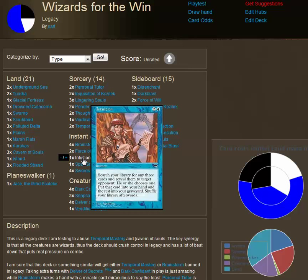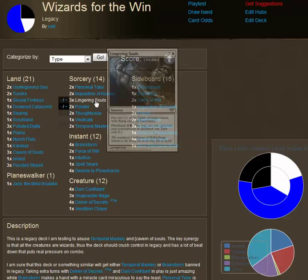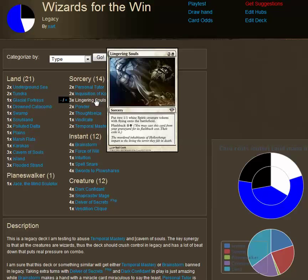Intuition is just beautiful — it allows you to go get three cards. You can grab Brainstorm, Snapcaster, or probably one of the best targets overall is Lingering Souls. I'm running three Lingering Souls main deck, and Lingering Souls just allows you to get blockers out very quickly as well as attackers.